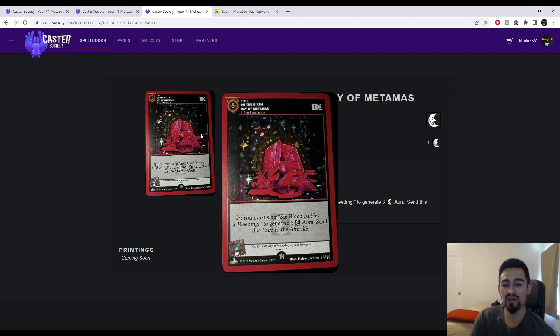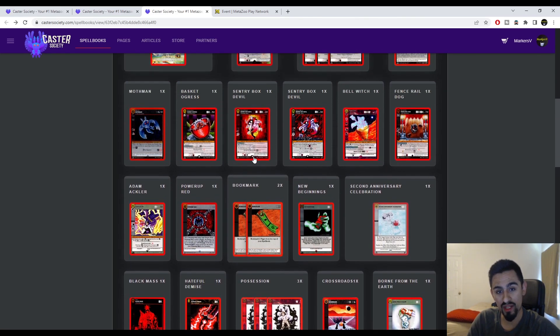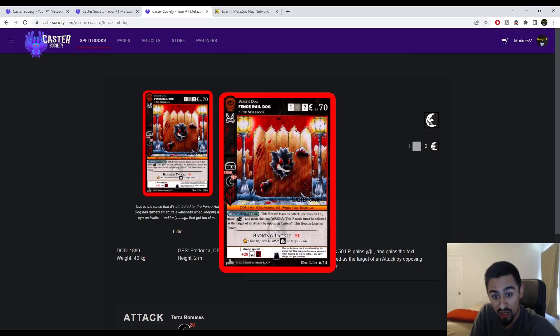We didn't even talk about On the Sixth Day of Mademis — you must sing six Blood Rubies of Bleeding to generate three Dark Aura and then send the Page of the Afterlife. Essentially on turn one you can get three aura, which gets you almost a Moss Man Promo. That's better than a crystal because turn one your opponent's not going to have any aura for dampening, and it's not a neutral spell. It could even get you a Fence Rail Dog — you may bark it to inflict Scared on target Beastie.